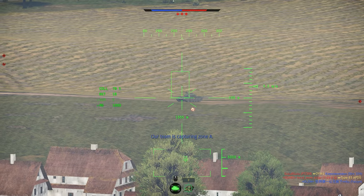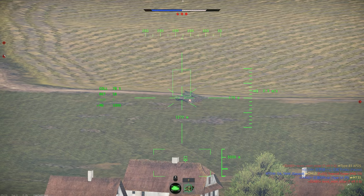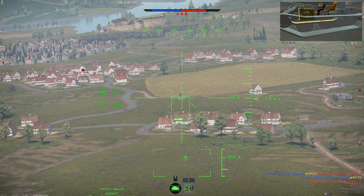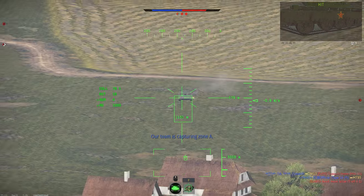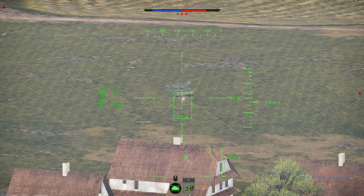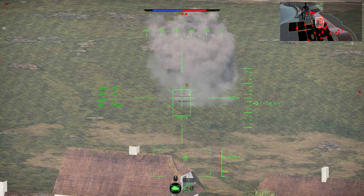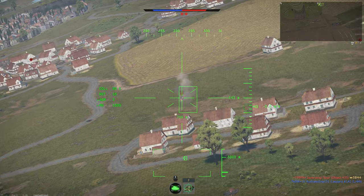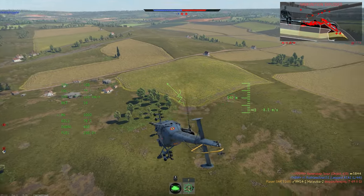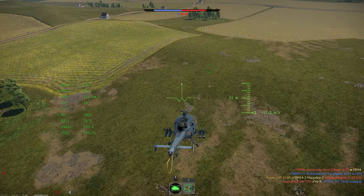First, I want to mention that this helicopter is pretty easy to get into, and it usually only takes one or two kills worth of spawn points to fly out with a full weapon load. However, once you're out in a battle, you have to be pretty cautious. Being a completely unarmored utility helicopter, this thing is very easy to shoot down. And even though you don't have to worry about SAMs at this BR — at least not often — regular rooftop machine guns from player tanks are a credible threat, and this helicopter is a very easy target for low-flying planes.